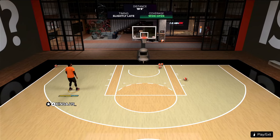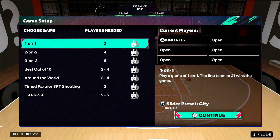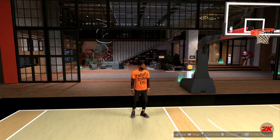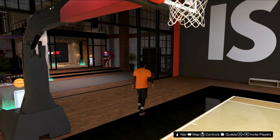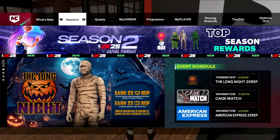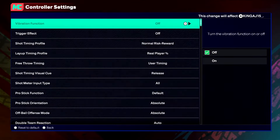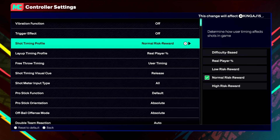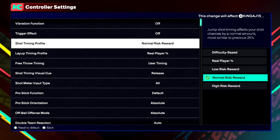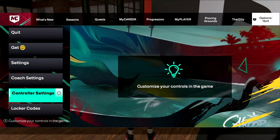Happy Halloween everybody, be safe! Now let me show y'all what I'm shooting on. When I'm playing with randoms, I'm shooting on low risk. When I'm playing with my team or people from the stream who want to run with me, I switch it up to normal.